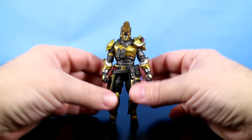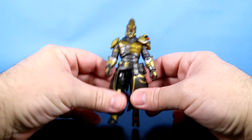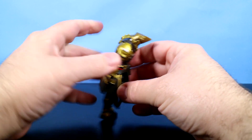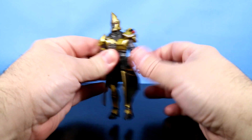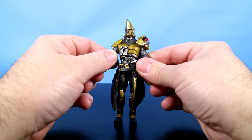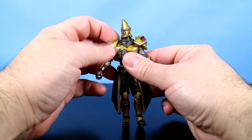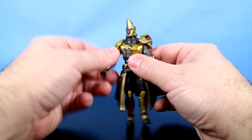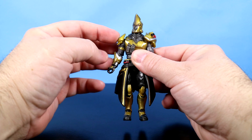Let's take a look at his articulation. His head will rotate all the way around, he can look down and look up. He can roll his arms all the way around, but his right arm will only go about so far. Both shoulder pieces are soft rubber, as is his waist area, and he could probably go up about that far — go any further and this might rip off.